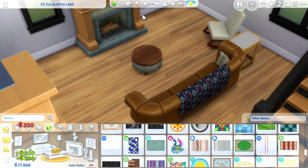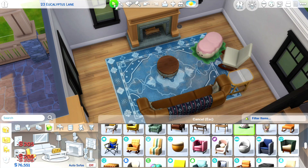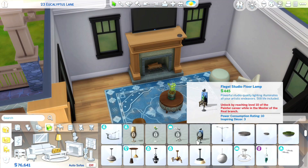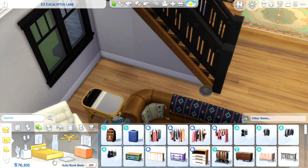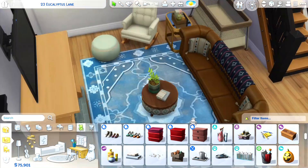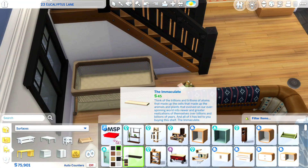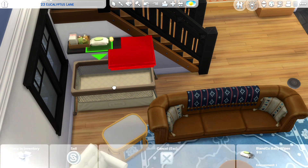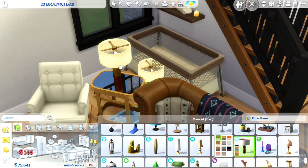I'm adding a rug from, I believe, the Paranormal Stuff Pack — I love this rug. I also really love a rug from the Werewolves Pack that I unfortunately don't own, since I'm not a huge fan of occult sims and never got that pack, but it does have some really good build items. As you can see, we added in a portable crib here. When I had my son, if we'd had a two-story I would have set up a pack-and-play downstairs, napping him there during the day and putting him upstairs with us at night.